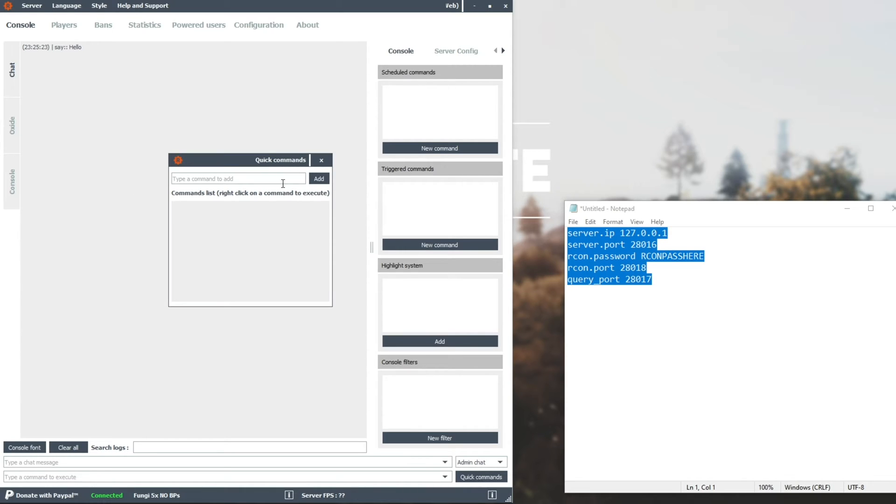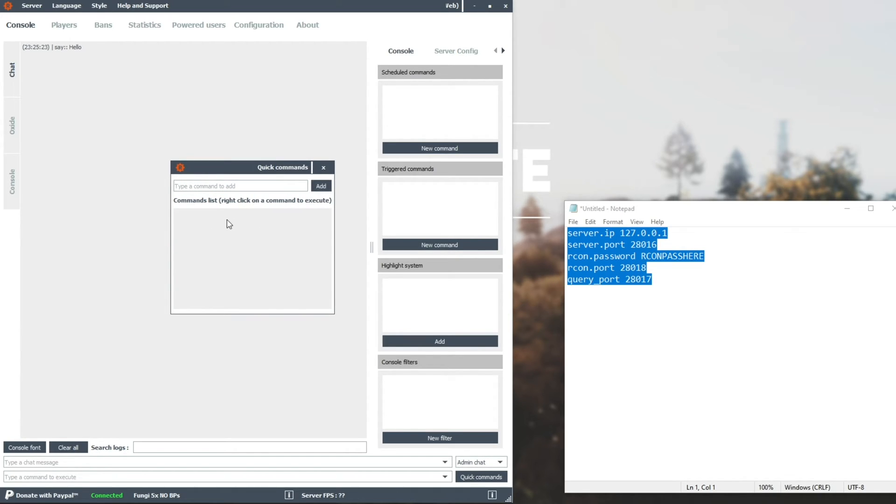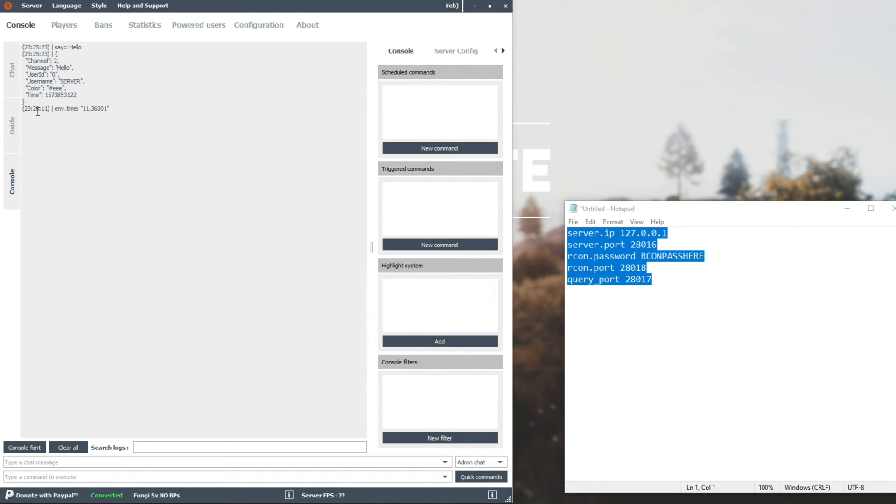The bottom right, we have quick commands, which we can go ahead and add for quick access later, such as wiping a server, or giving someone a role, etc. You can set that up here by typing in a command and hitting Add to add it to the list. And then as you can see, right-click on a command to execute. So I'll simply enter 'env.time', Add, and then right-click on it and run. If we go across to the console on the left-hand side, you can see the environment time is reflected here.